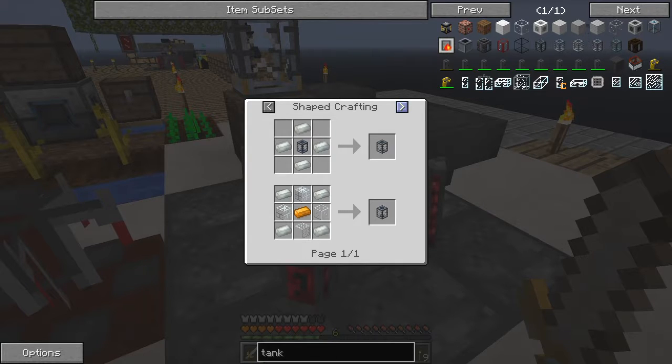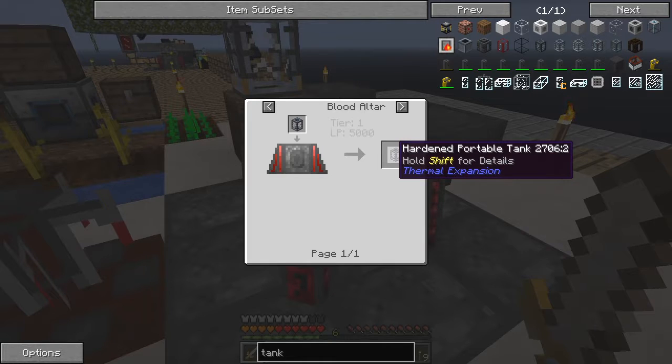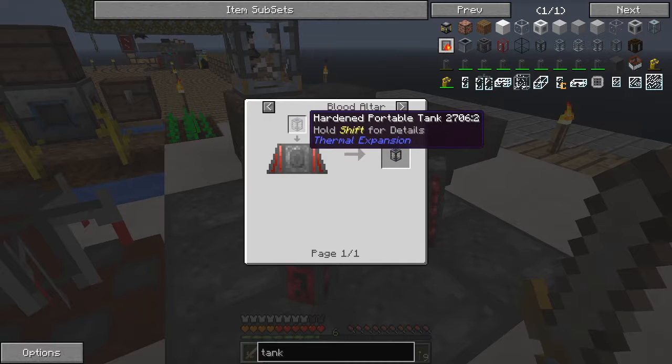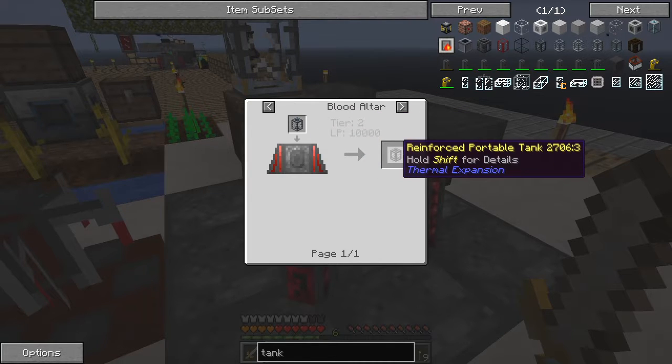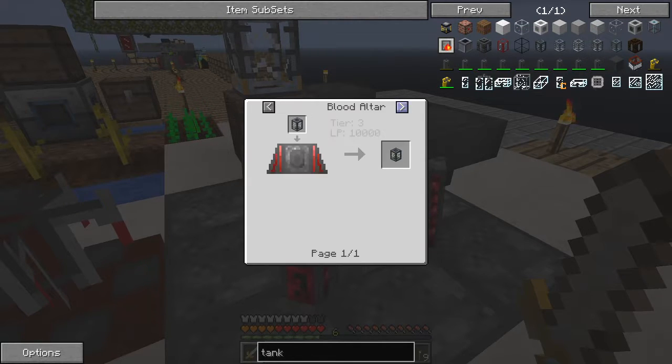And the next one up will be the reinforced, which is made by putting a hardened portable tank in the blood altar tier two - gives me a reinforced. And of course the last one along here would be the resonant, which is made by putting it in tier three and ten thousand. So at the moment we're only up to tier two, so we can only make tier two items.